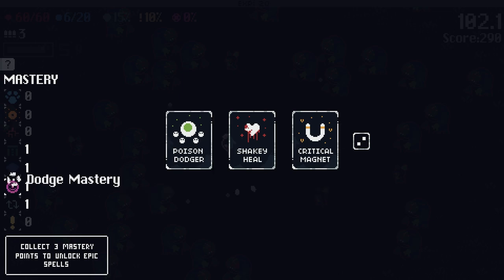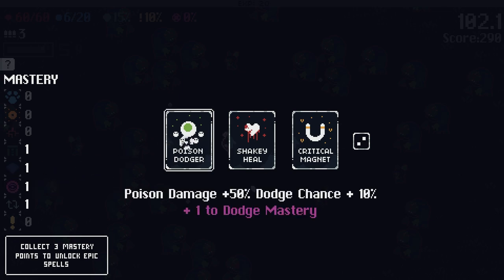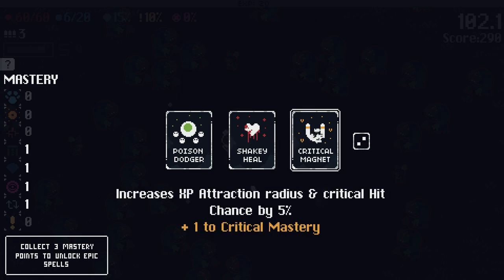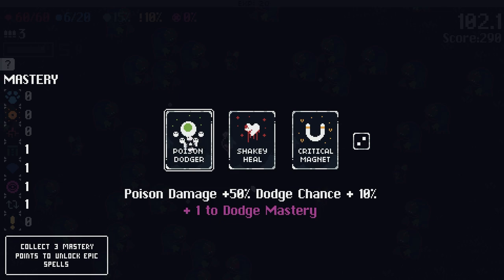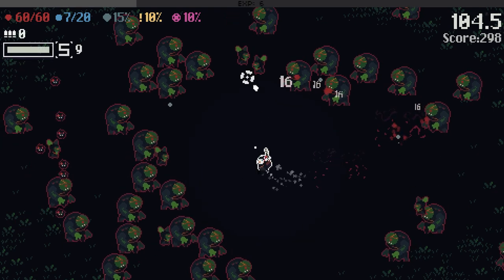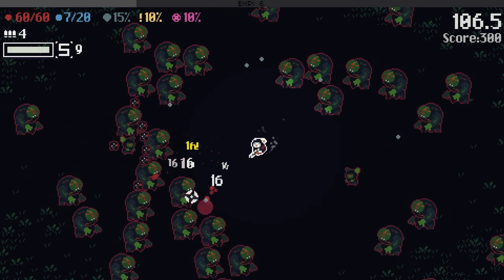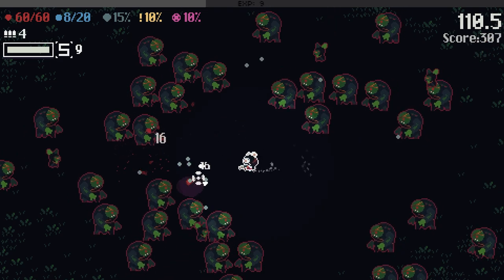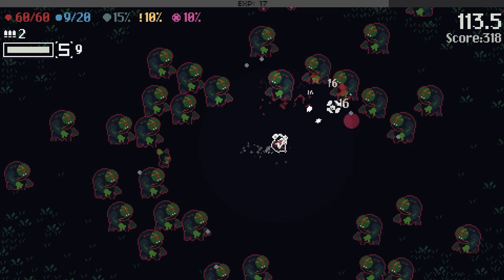Poison damage. Wanted that Dodge Mastery. Critical Mastery: Increased XP attraction radius and critical hit chance. Let's go for poison damage and increased Dodge chance — get that Dodge Mastery cooking. My bullets occasionally knock these other guys back a little bit. I think they're meant to be like a wall of death slowly closing in around you, maybe.